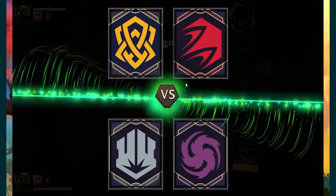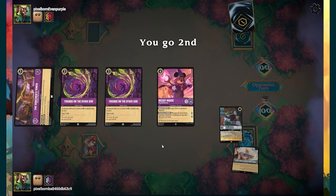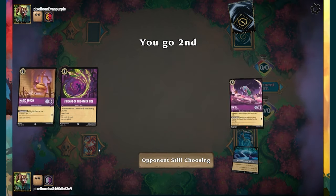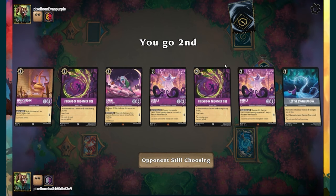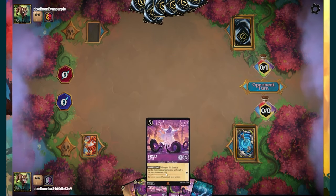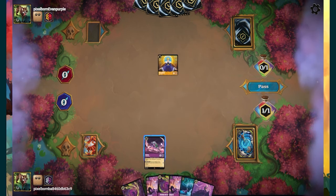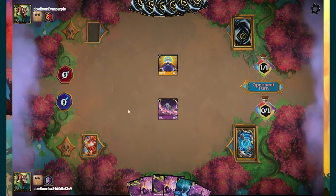Now we're playing Amber Ruby — see if we have a better shot at winning this one. I just want to keep a Friends on the Other Side. Okay, there's Rafiki. I think I'm going to put this Ursula out a lot sooner — we got way too many non-inkables in our hand right now. This turn I'm going to put out this Ursula a little quicker so I can threaten to stun things. I think this broom can go — right now we got no locations to really utilize with it. I'm going to put out this Rafiki and pass.